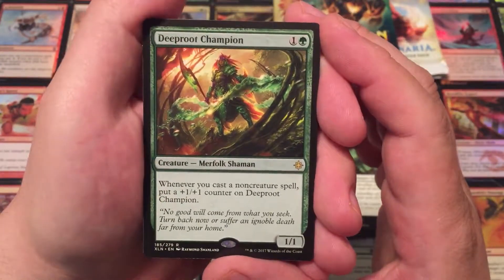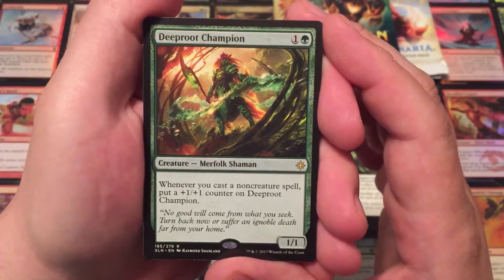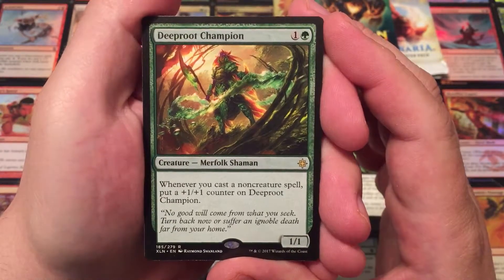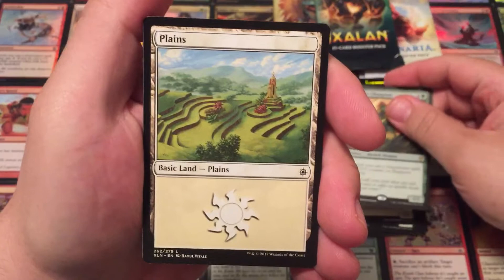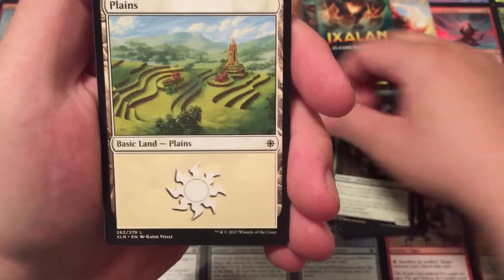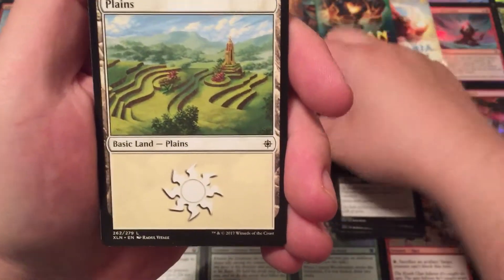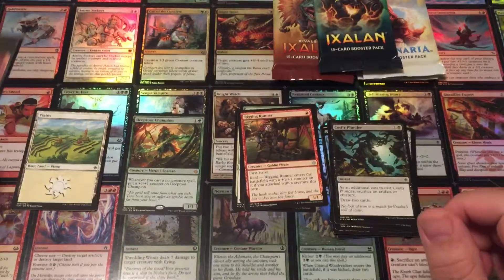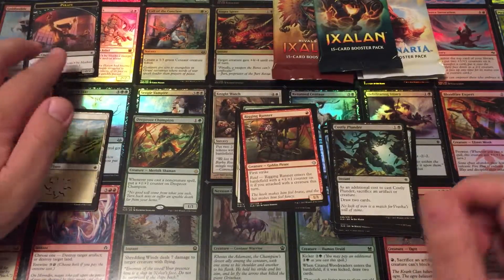And our rare is Deep Root Champion — a Merfolk Shaman for two mana. Whenever you cast a non-creature spell, put a plus one, plus one counter on Deep Root Champion. Then we got our land and a Pirate token. Everybody loves pirates.